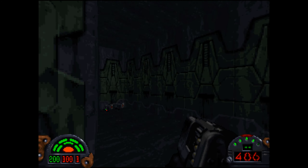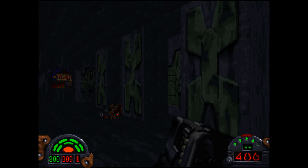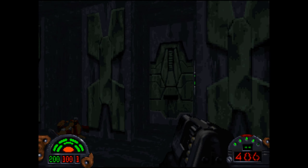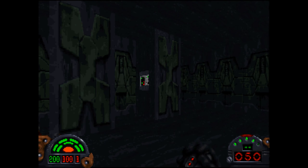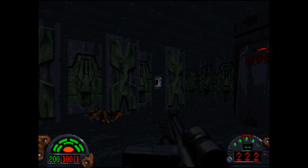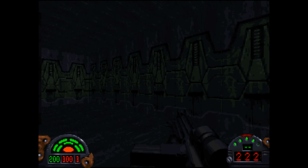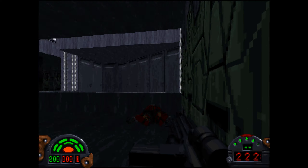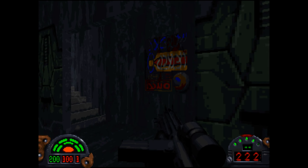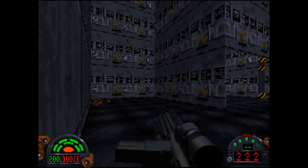I think we've got a switch thing we can switch there. We don't need any of that. I would love an extra life. That is actually nothing. With the blue key, we will retrace our steps and try and find where the blue key door is.